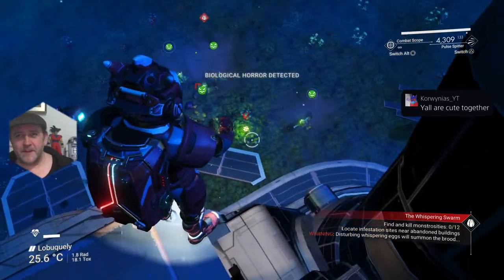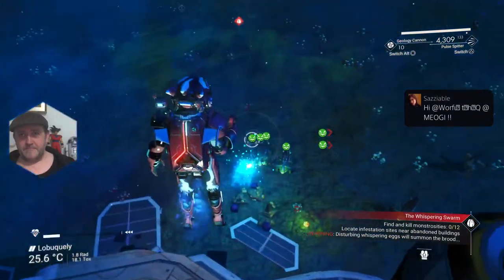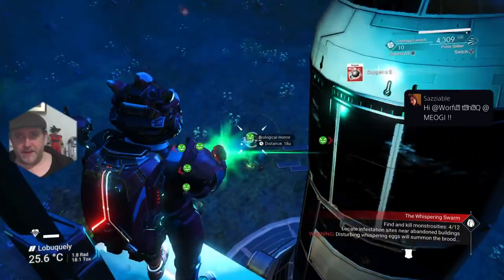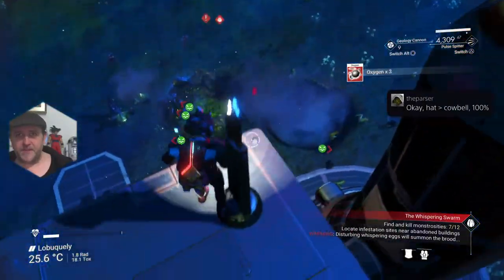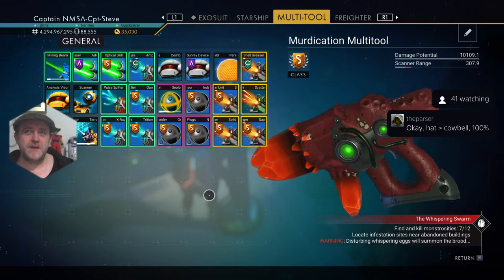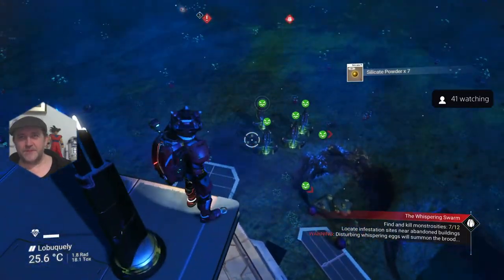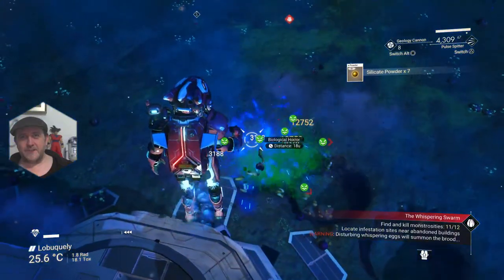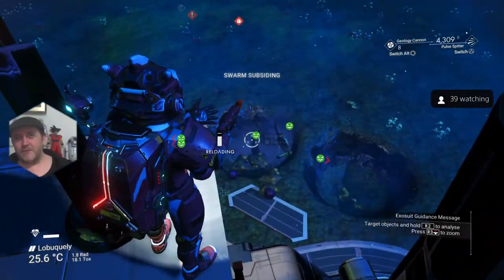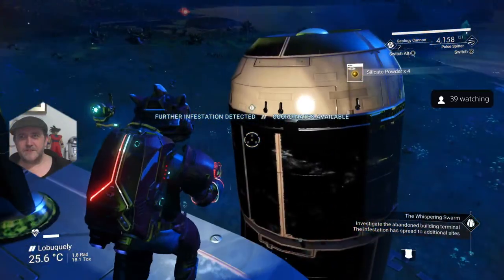Right okay, so we're on the second Quicksilver mission. We've done Hunt Dangerous Pirates - this second one is to kill alien infestation. We've got to take out these freaking eggs. I could see the R2-D2 in the background so I voted for that. Die! Boom - see that? One hit kill. Freaking death punch. This is my new alien multi-tool that I've been doing up - I've called it my murdication multi-tool for apt reason.